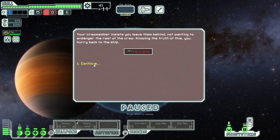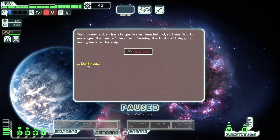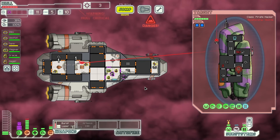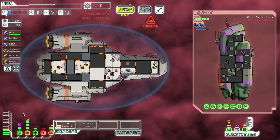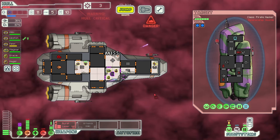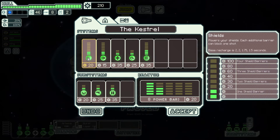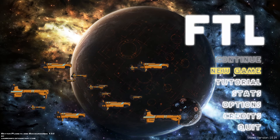Tip number twenty: learn from your mistakes. FTL doesn't hold your hand and it won't tell you what you did wrong. When you lose it's easy to get mad at the game and feel there was nothing you could have done better, but that's almost always false. When you lose it's an opportunity to learn — think about what you could have done differently. Don't just think about the fight that killed you; you may have sown the seeds of your destruction two or three sectors ago when you made a bad decision at a store. Decisions in this game can have long-term consequences that are difficult to foresee. Consider alternatives and maintain an attitude of learning.